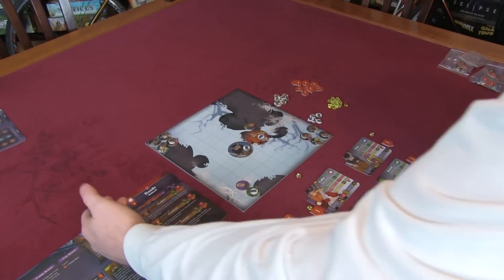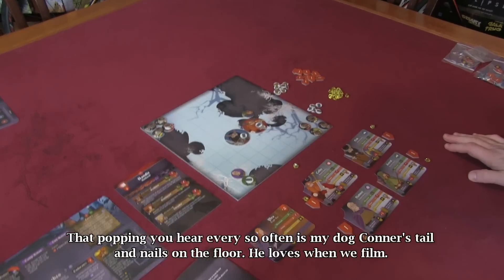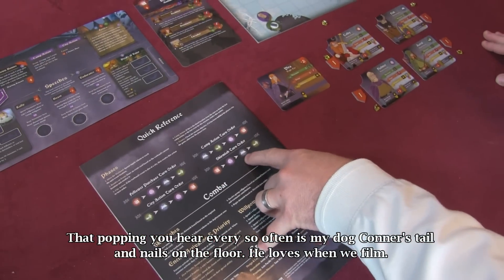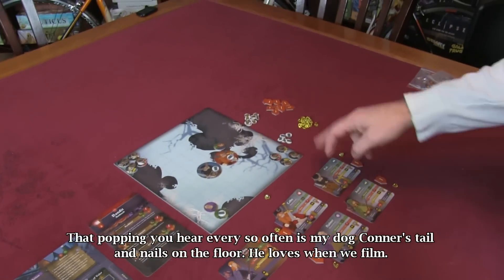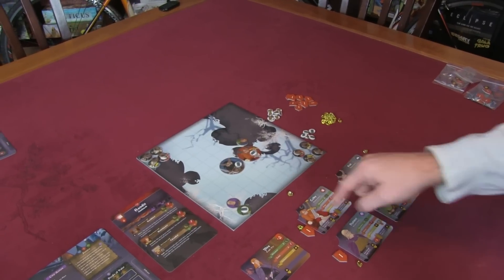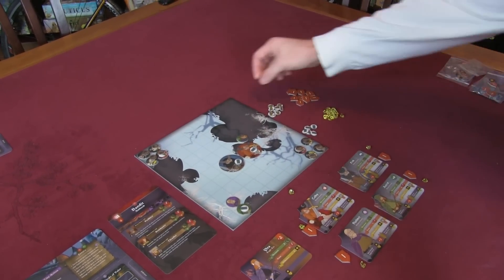I'm going to use the quick reference in the skirmish order: war master, then Thane, then Keeper of Names, then Quartermaster. So I have them set up in that order. Let's go ahead and do some combat.